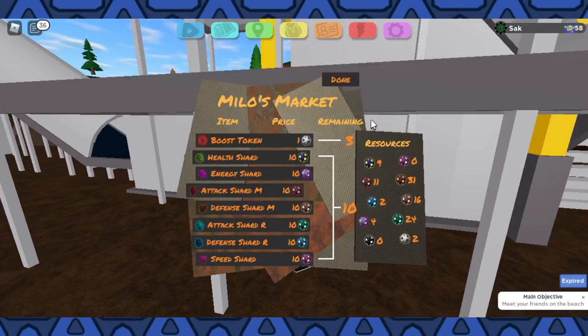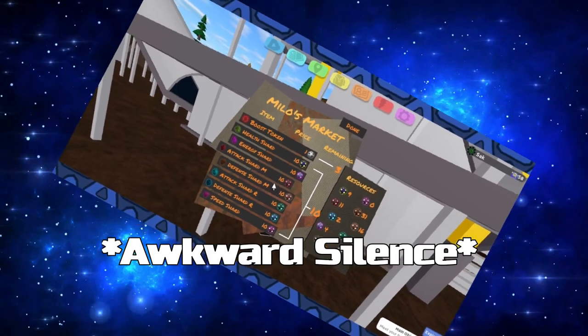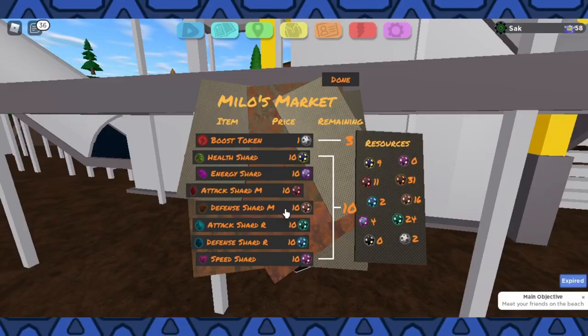And there he is. So let's see what Milo is going to be selling us. Milo will sell us one boost token for one Matterite — you can get three in total. And ten of each color for shards, which is actually pretty good. You can get ten of each.